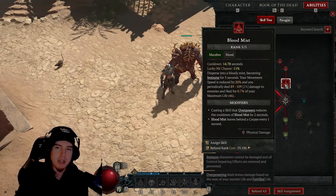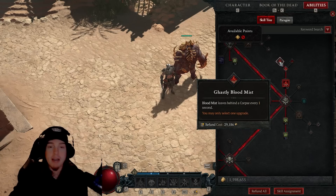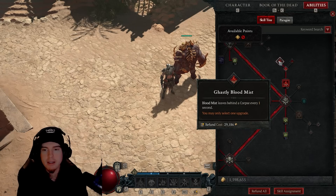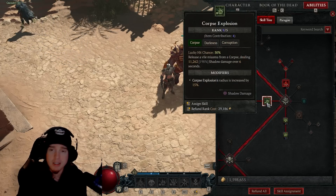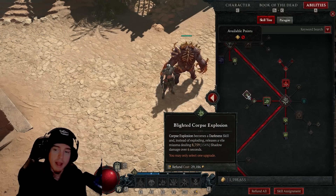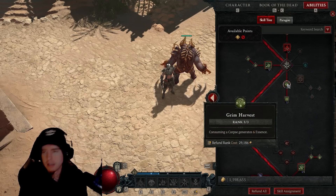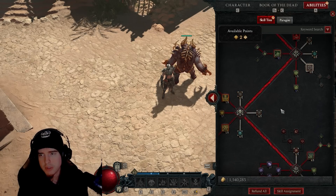Going into the next area, we're going to get five points into Blood Mist and make sure we get Ghastly Blood Mist — that way we're creating a corpse every second we're inside Blood Mist. On top of that, we want to max out Corpse Explosion as much as possible and go into Blighted Corpse Explosion. Along with that, we'll take two points out of Grim Harvest.